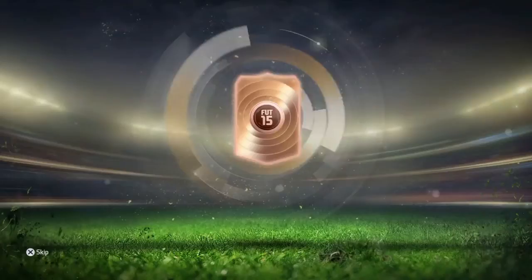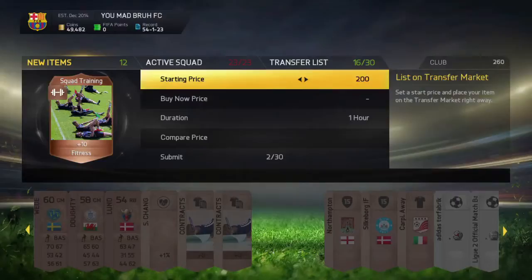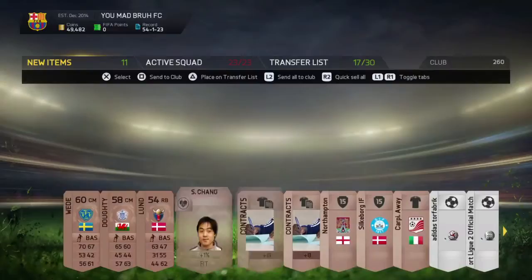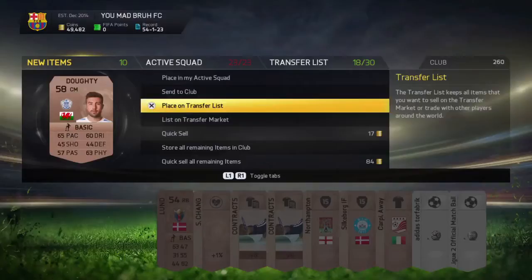It's only 400 coins, so if I put this fitness card for 200 coins, that's already 200 coins back. Then this guy right here — he's good for a bronze player — going for 200 coins. That's like the whole pack cost back, and then you can do it again and again.